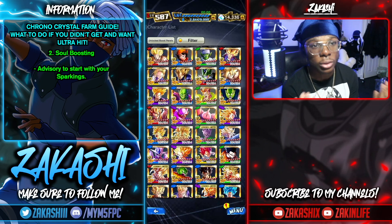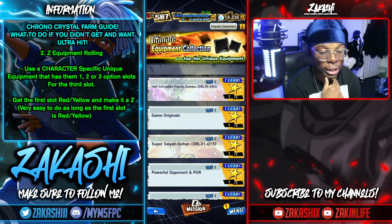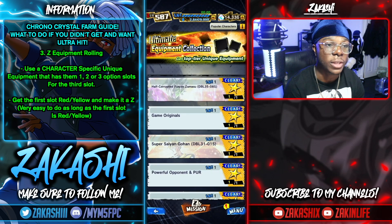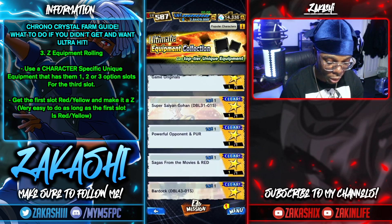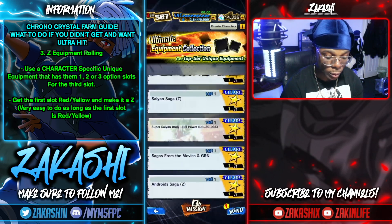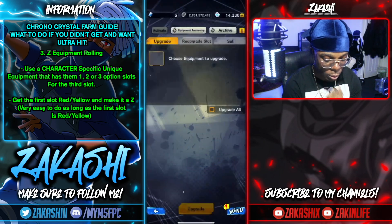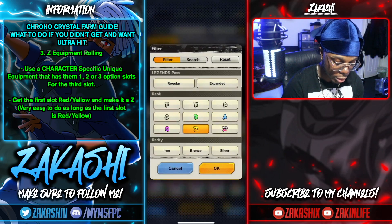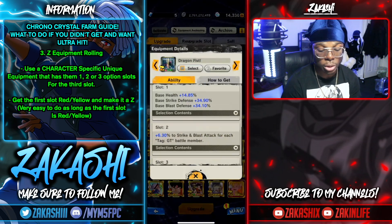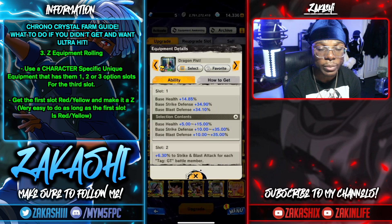The next method is the ultimate equipment collection — the equipment rolling method. What you want to do is get a platinum equipment unique to a specific character: there's one for Marsuno, Future Gohan, Bardock, Jiren, Kid Boo, Broly, and others. I'm going to use Super Saiyan 4 Goku's as an example. Go to your equipment, filter to Z. You want to aim to get at least the first slot at a red or yellow rating — it'll cost some energy but it's a good investment for your chronocrystal return.